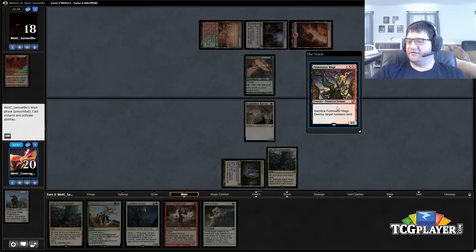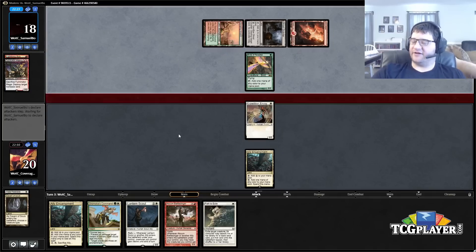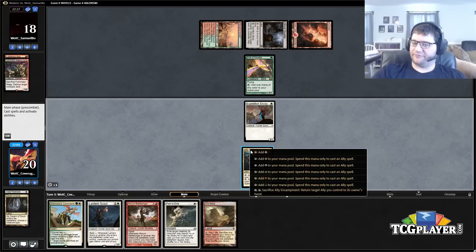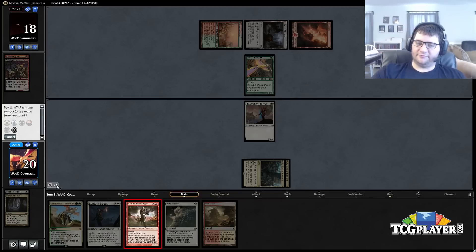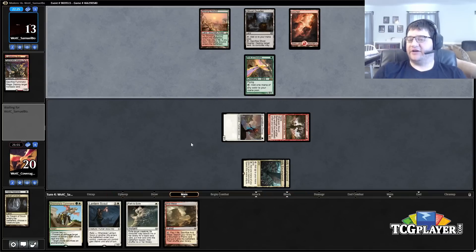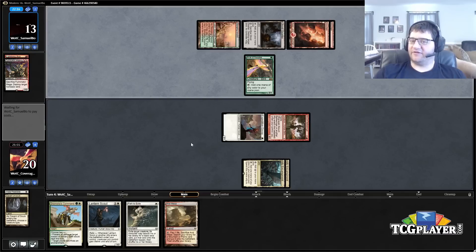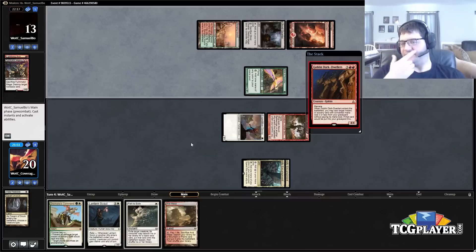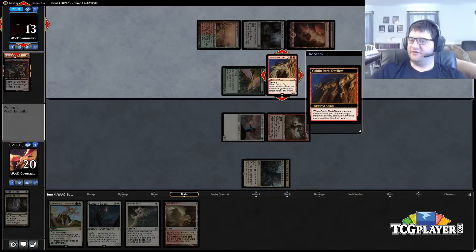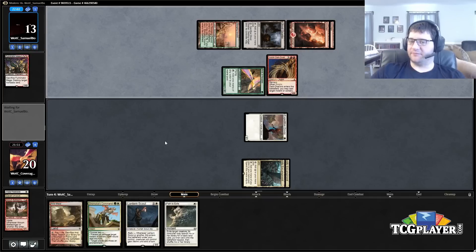We would have had no problem casting Dromoka's Command in the last game. Now if he has Acid-Moss here that's going to hurt. Fulminator Mage — well, that's pretty good too. Cavern down, he's only got two cards in hand. I'll go ahead and play this out and get things going.